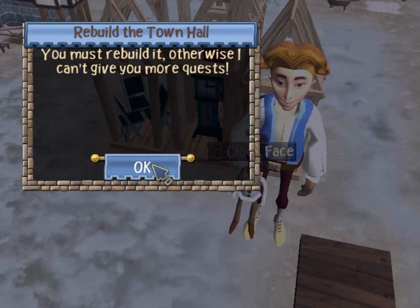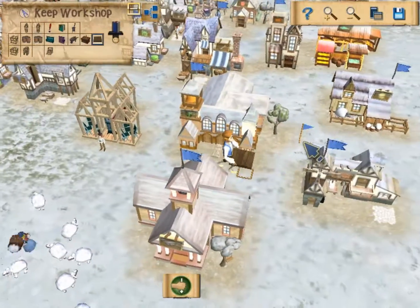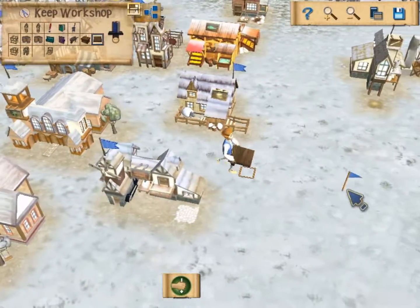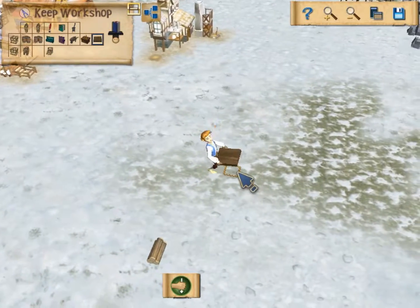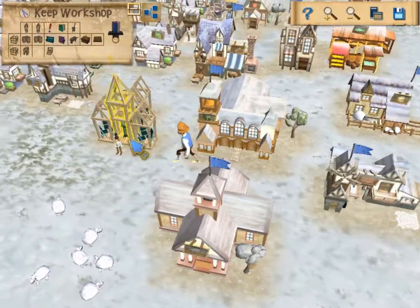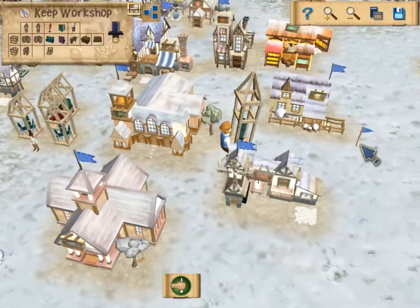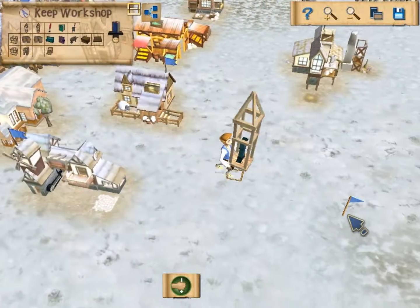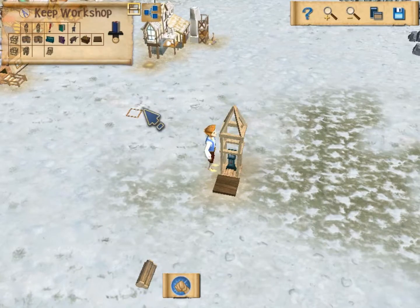We can now make the keep, which is an additional bit for our current mayor's house. You're thinking: how the hell are we going to upgrade the town hall and turn this mayor into a lord with all of that? Well, that's where this comes in. We built the town hall — wait, humanity, sometimes my town hall... I destroyed it. You must rebuild it, otherwise I cannot give you more quests. That's about the only thing you get from this — you get your quests back.